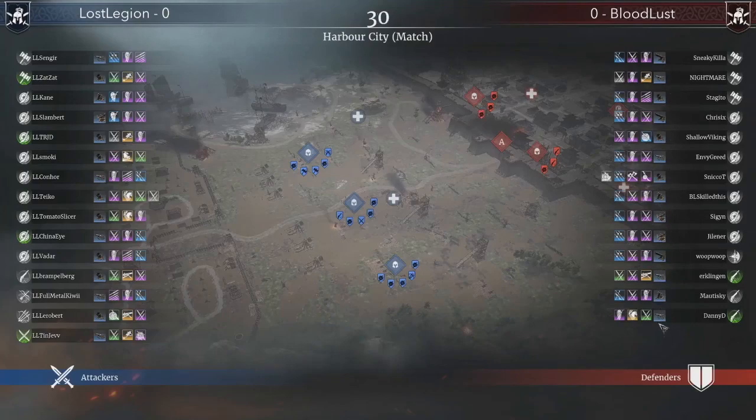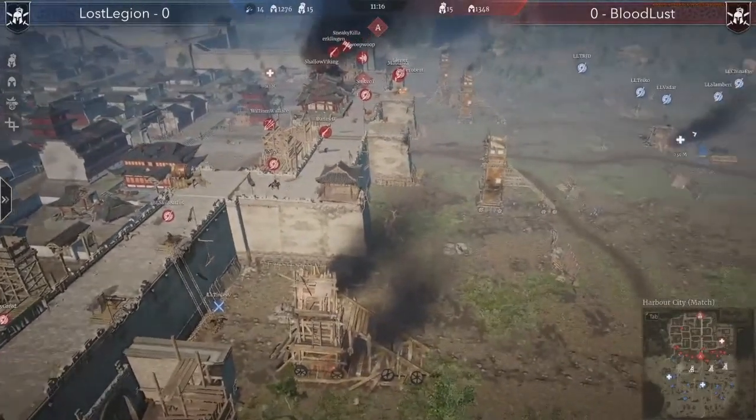I see culverins, mortars, and grapeshots. Are they not going to go for the culverin setups? Only one unit of falconetti for the defenders. This map is 14 versus 15.